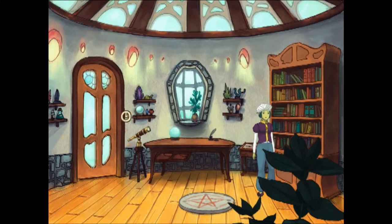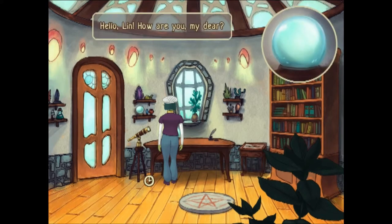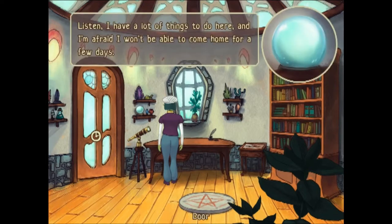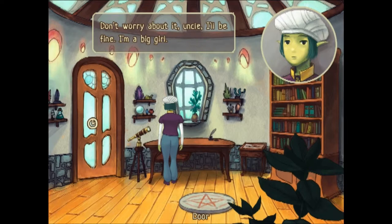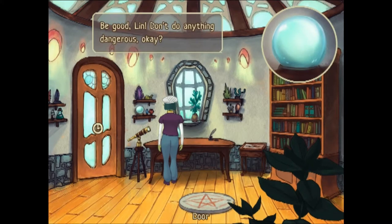Oh, I get to click. Sorry. Crystal ball. Hello? Hello, Lynn. How are you, my dear? Hello, Uncle. I'm fine. What's up? Are you studying hard for your exams? Of course, Uncle. Good girl, I'm sure you'll do great. Listen, I have a lot of things to do here and I'm afraid I won't be able to come home for a few days. I'm really sorry I have to leave you all by yourself right before your exams, but there's nothing I can do. Don't worry about it, Uncle. I'll be fine. I'm a big girl. Yes, of course you are. All right. I should probably be going. Be good, Lynn. Don't do anything dangerous, okay?